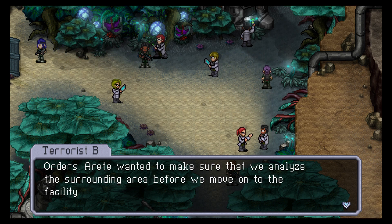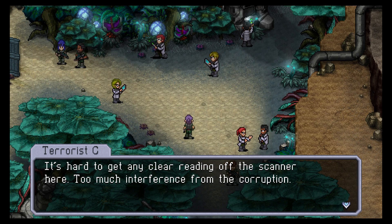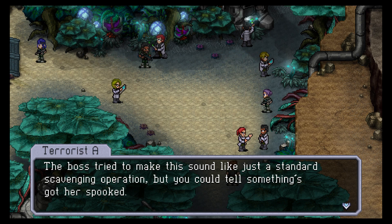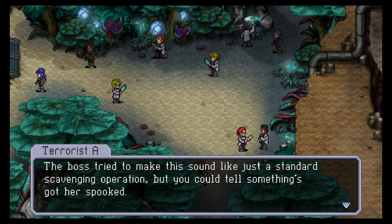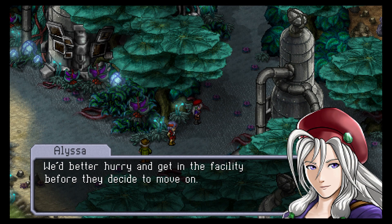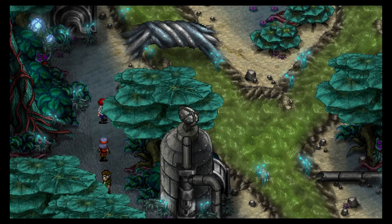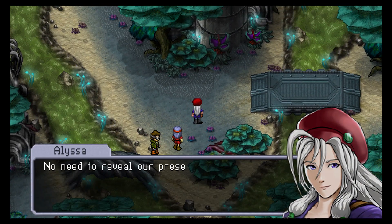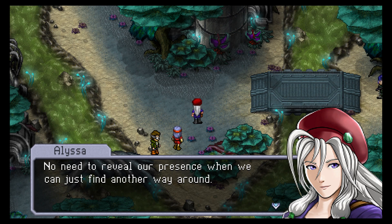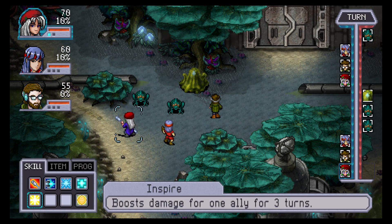Why are we just standing around waiting here? Orders — Arete wanted to analyze the surrounding area first before we move on to the facility. It's hard to get a clear reading off the scanner — too much interference from the corruption. Something's got the boss spooked. I hope we're not walking to our own graves. We'd better hurry and get to the facility before they decide to move on. But guess what — I want to search first. Our first fight with all three party members!